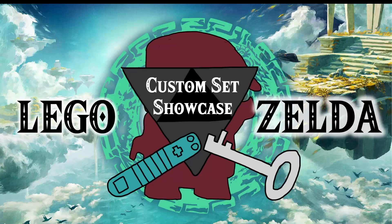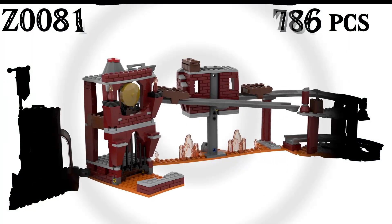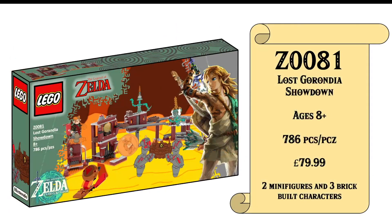Good morning everybody and welcome back to another episode of the LEGO Legend of Zelda Custom Showcase Wave 8 based off Tears of the Kingdom, where we are turning your favourite moments from the game into custom sets. Today we're looking at Z0081 with 786 pieces. This is going to be the Lost Grandia Showdown based off of the Fire Temple from Tears of the Kingdom and includes Marbled Goma as you can see on our wonderful box art. I should preface this because it is one of the more interesting and more rich sets we have in the wave.